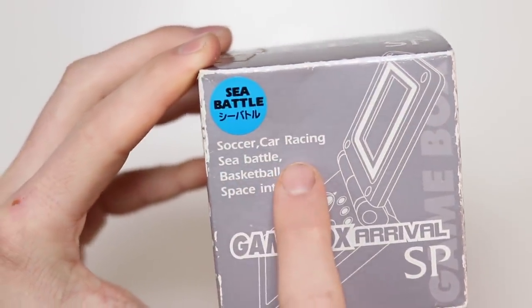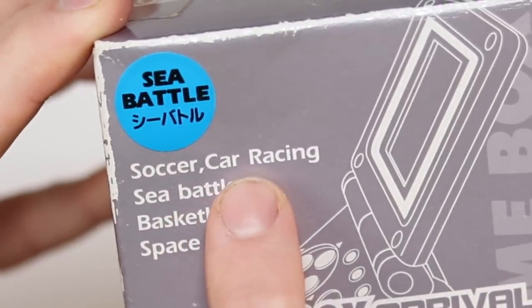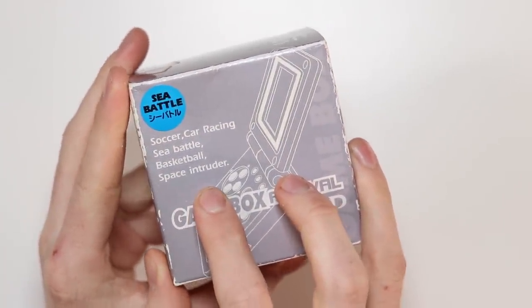We have the sea battle version, but we've also got soccer, car racing, sea battle with a lowercase 'b' even though car racing has it capitalised. I don't think quality was their number one priority. They wanted to make it look as much like the Japanese and Chinese Game Boy SP boxes, whack a fairly similar name on it, and hope that when Nana went out to the shop for Christmas to buy little Jimbo a Game Boy Advance SP, she came back with the Game Box Arrival SP. We've got basketball and space intruder — again with a lowercase 'i'. Where's the consistency? The whole back is in Chinese and the sides are all the same. Without any further ado, let's roll the intro.